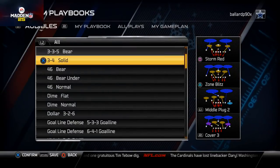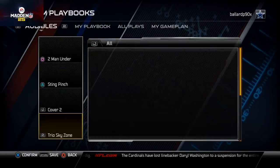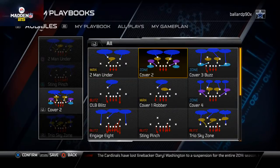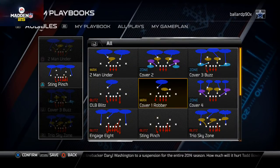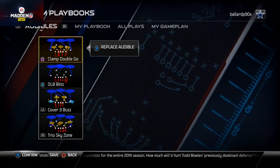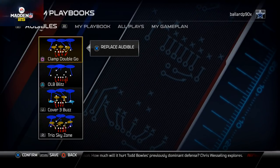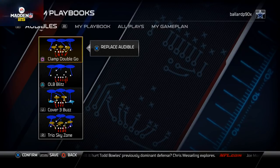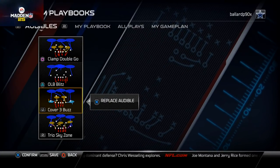Three-four solid — what I like to do from 3-4 solid is place the trio sky zone as an audible. We've already talked about that — it's a really good play. Cover three buzz as my L1 audible. I like to play OLB blitz as my man blitz, and then I like to play clamp double go as my run defense. Cover three buzz is going to be my zone base play, and trio sky zone as my zone blitz.